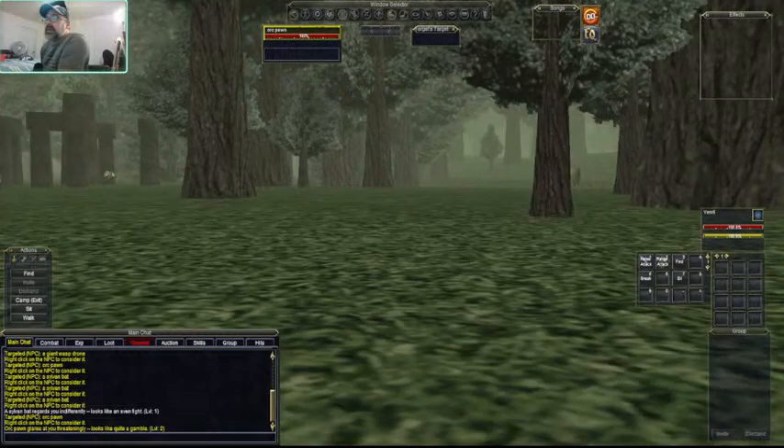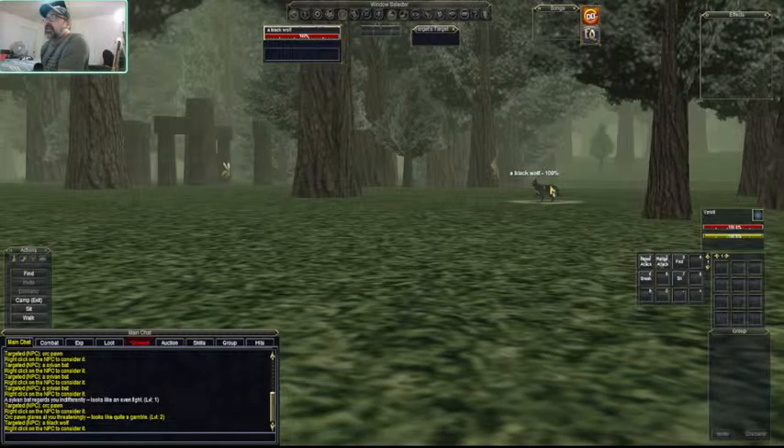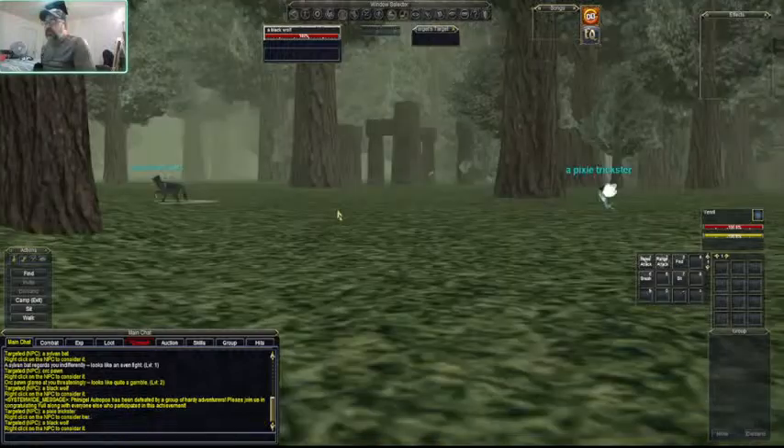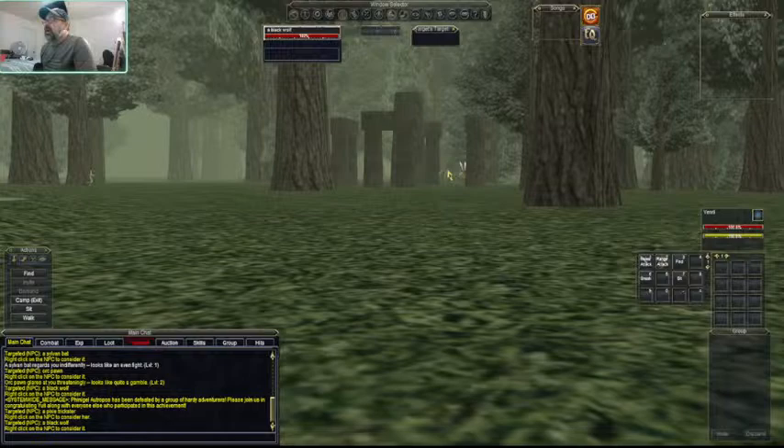Since we basically have our rusty dagger and an old gray tunic, we are not going to fight yellows today. We are going to stick with stuff that is white until we get better gear. We're going to pick something white - probably these bats over here - and that's what we are going to go beat up on.